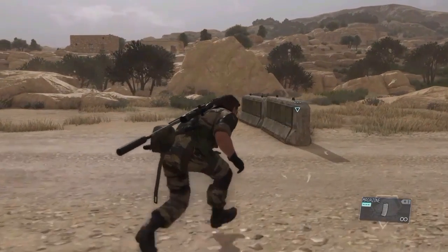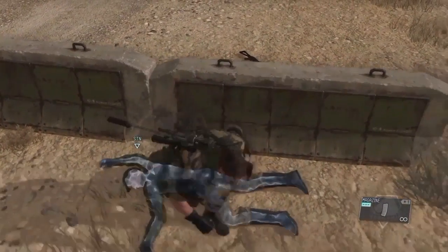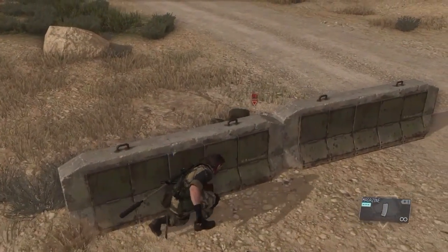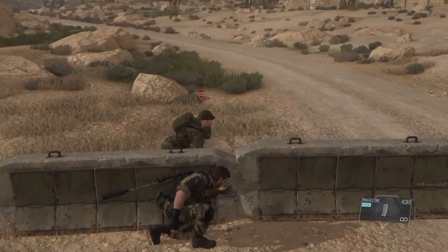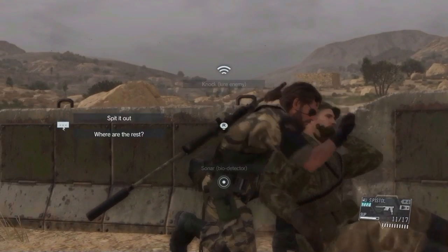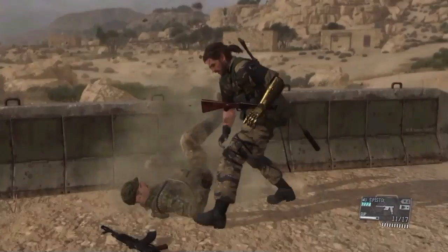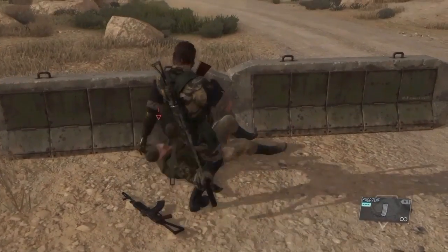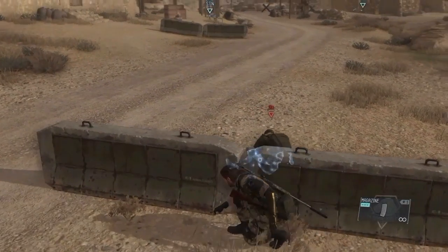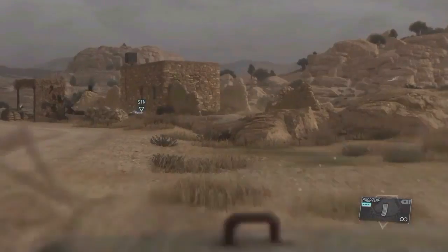Finally, to wrap up environmental manipulation, let's talk about the low barrier takedown. You may creep up on a guard near a low barrier or perhaps you lured him there. Like the wall takedown you have two options. Option A: press and hold the CQC button to grab the enemy and access the grab abilities you saw earlier. Option B: tap the CQC button once to perform a rapid knockout. The effects of this will last approximately 45 seconds.